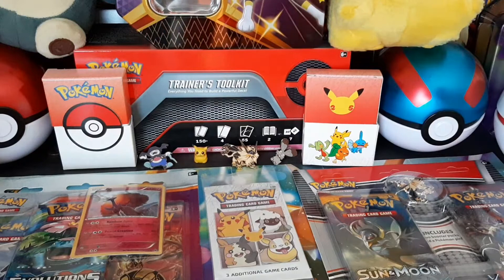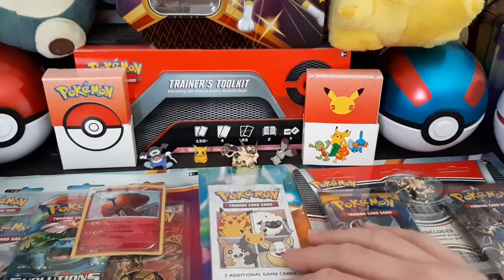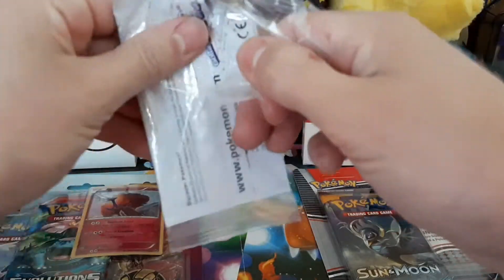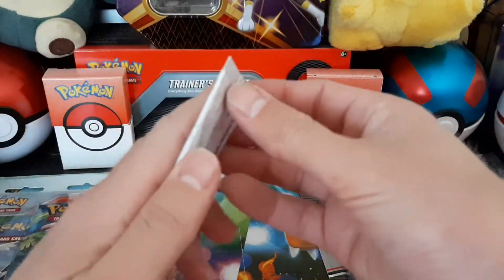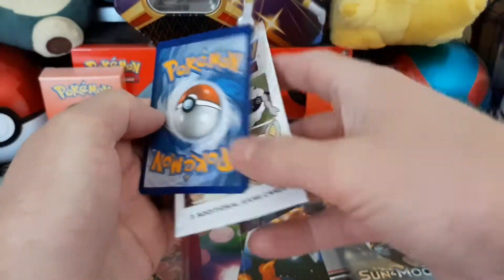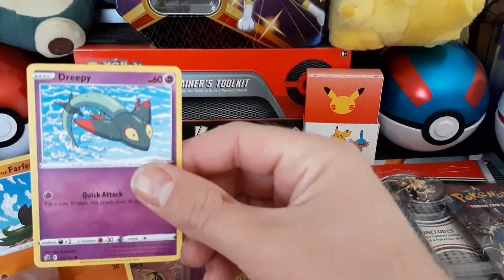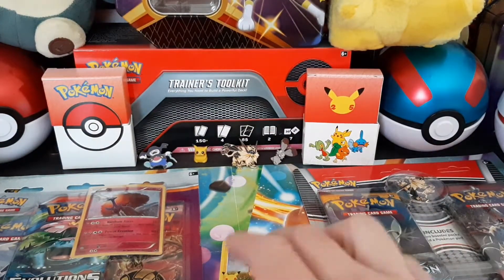Hey, what's up everyone, I'm Freddy. Today I've got these two blister packs and just a pack from a cereal box. I'm gonna open this one up first — it's only about three cards in there. I had some cereal this morning, so I figured I'd open this in the video. Of course, it came with the holo Pikachu, which is a cool card, and then just two regular cards.